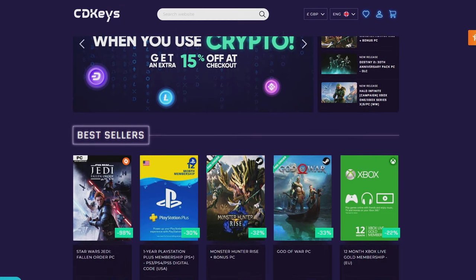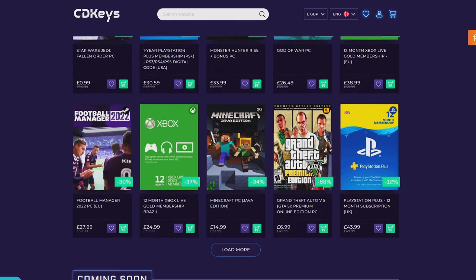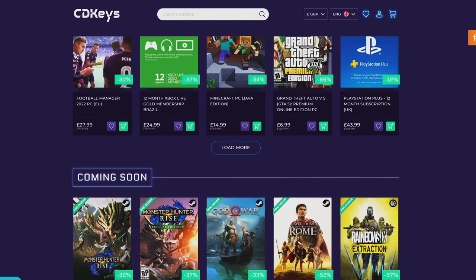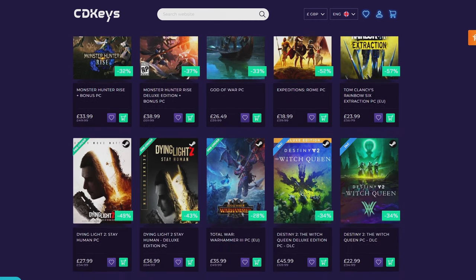If you're looking for your newest game, make sure to check out cdkeys.com because they have the cheapest CD keys available on the internet for pretty much every game, even new releases. I'll drop a link below if you want to check them out.